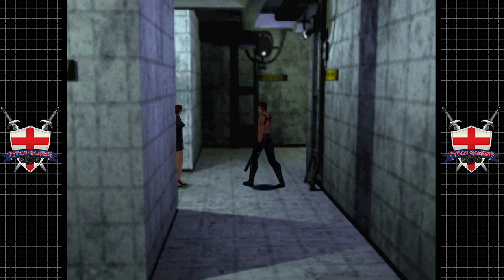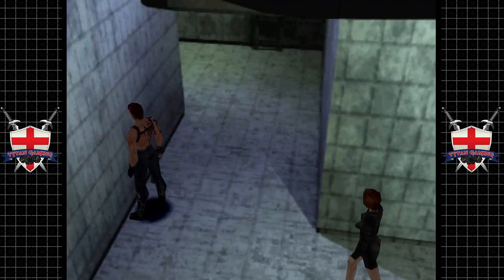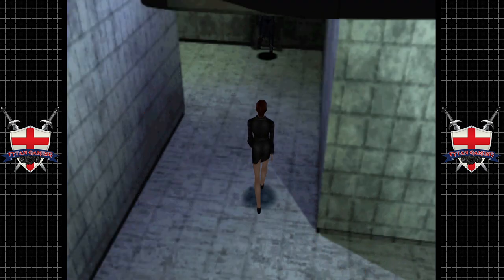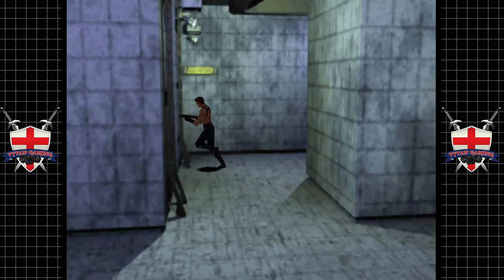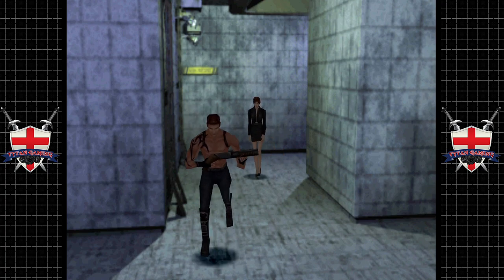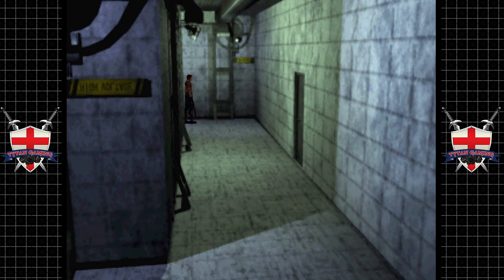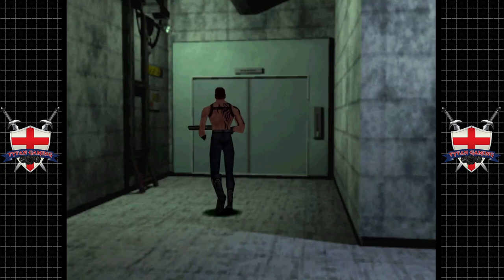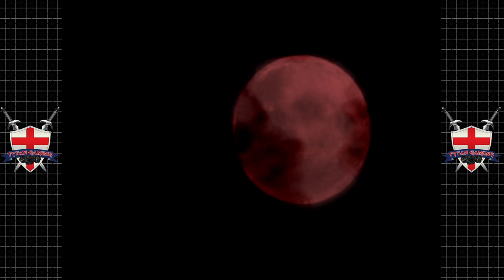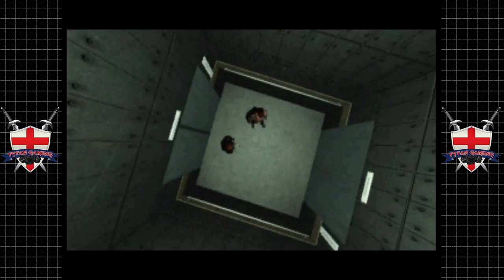Surely there's another door here somewhere — what are these? Is that door not a door? I'm really confused. Yeah, I'm confused. Is this back to the elevator? No — okay, there's another elevator which apparently still works. What the fuck is with the design of these maps? They're horrendous.